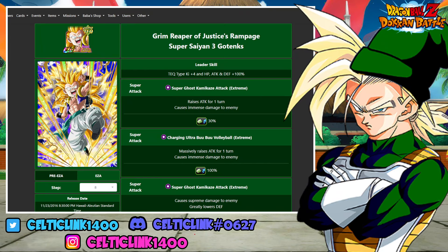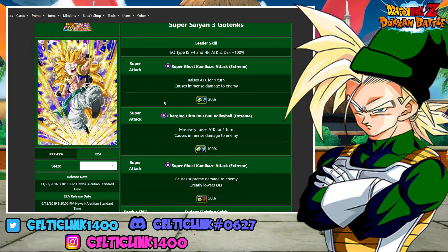How should you build Tech Super EZ-A Gotenks' Hidden Potential? How's it everybody, Celtic Link here, we're back for another Dokkan Battle video. In today's video, we are taking a look at the Super EZ-A Tech Super Saiyan 3 Gotenks and figuring out what might be the best hidden potential setup for him, as there are a few options, but one sort of stands above the rest. Let's start with the main thing: his Super Attack effect.